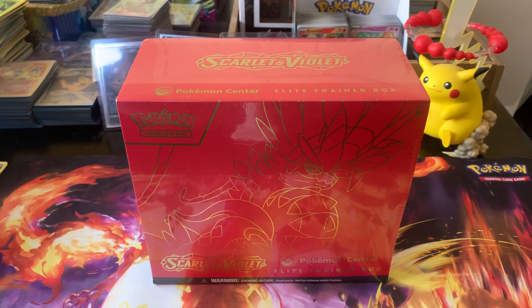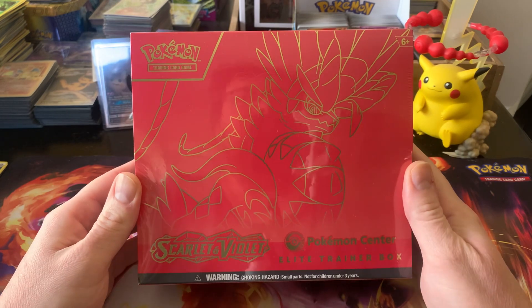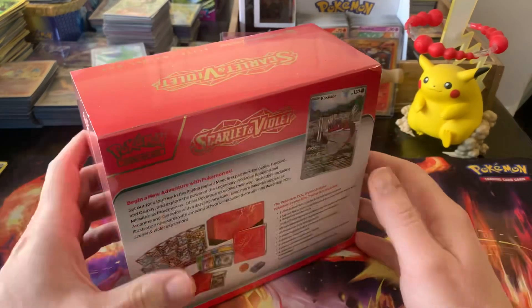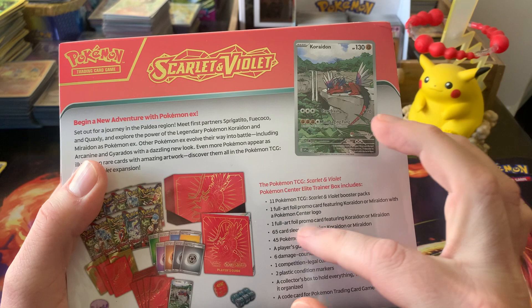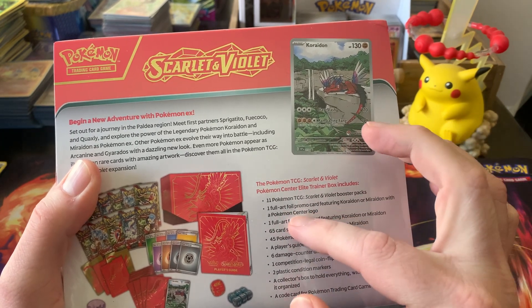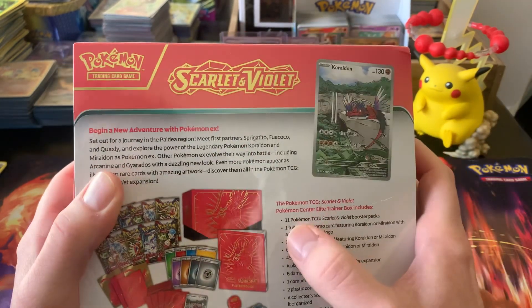Hey, what's up guys? Pokesum here. In this video I have the Pokemon Center version of the Koraidon Elite Trainer Box. I believe the only difference between it and a regular one is it comes with not only the promo, but a promo with the Pokemon Center logo on it as well, and two extra packs.